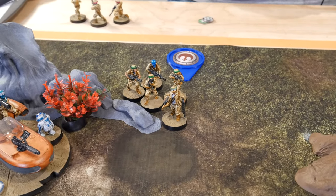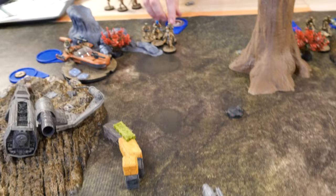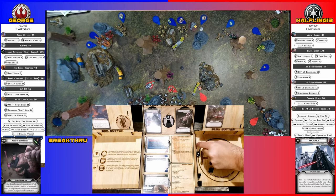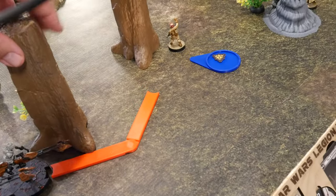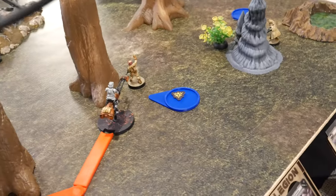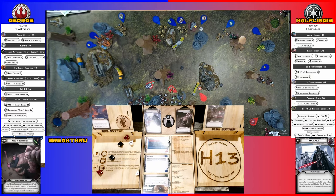They are going to go and shoot at the stormtroopers. One after no cover. Activating the speeder bikes — they're going to take a compulsory move, knock around the tree, take an aim, and shoot at that one guy. Got three, we roll red on black — four. One down. Half dead.